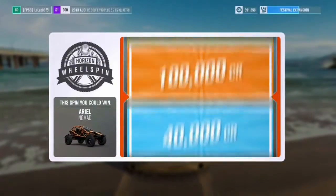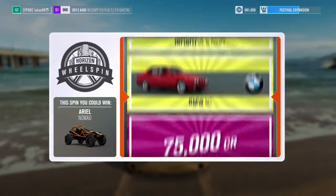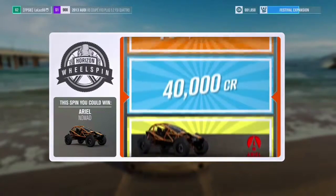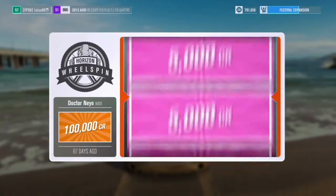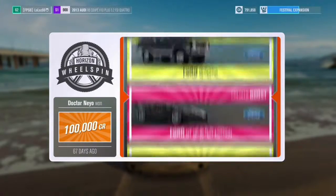All right, first up — aerial nomads. I already got an Atom Dusk so that would be nice. And I got — look at that — 100,000 credits! All right, that's a very good start.